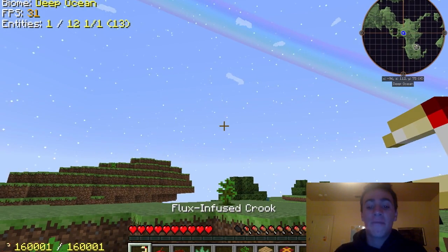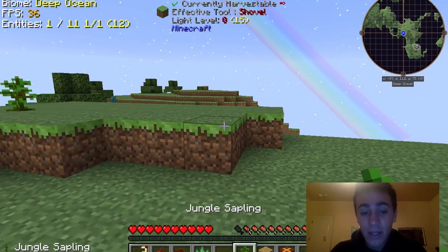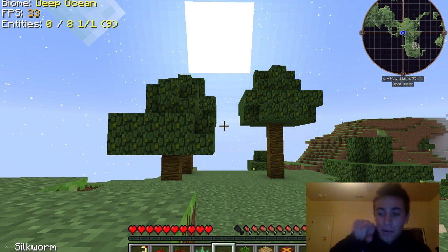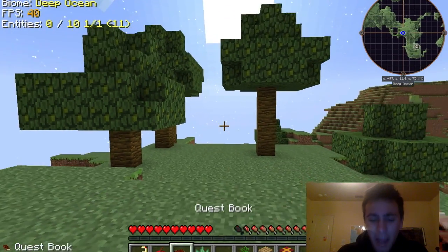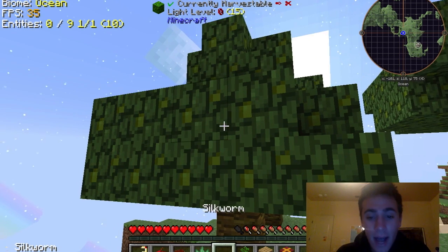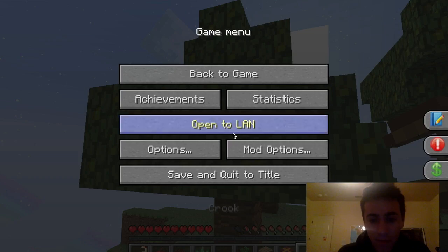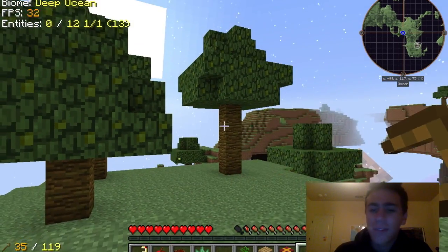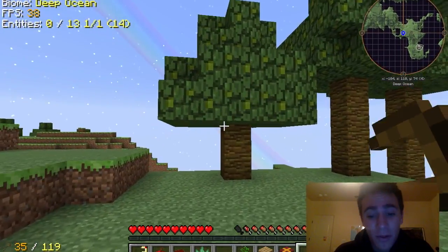Last recording session I got my flux infused crook and I began using it to get some silkworms — those little creepy crawly things you can see in the right hand corner of my inventory. I did like four or five trees and never got a silkworm. However, I used my actual crook for maybe a tree or two and I immediately got three silkworms. So just use your wooden crook to get silkworms.